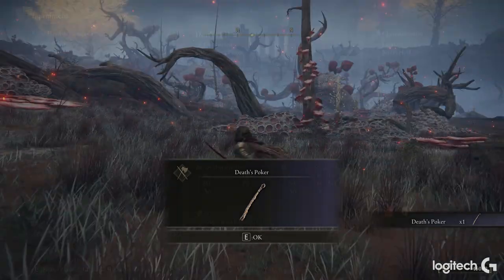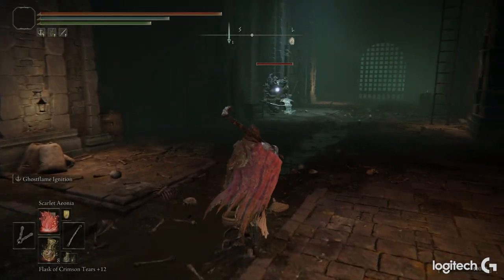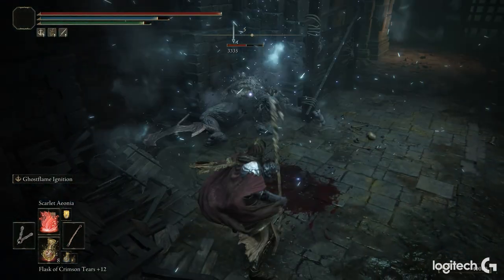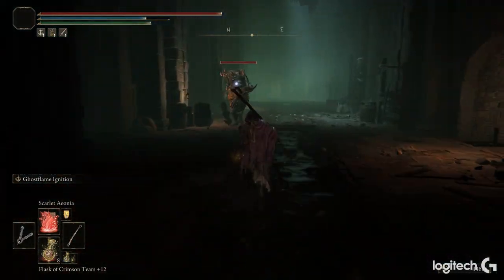It has a very unique skill on it called Ghost Flame Ignition. The way it works is when you use the skill, it actually has two different variations. If you use the skill and follow up with a heavy attack, it will actually cause a massive explosion, which does a ton of AoE damage and a huge burst of damage.